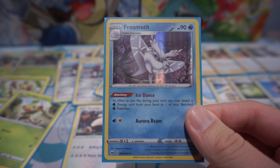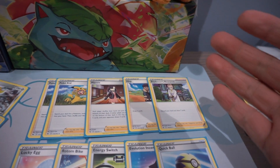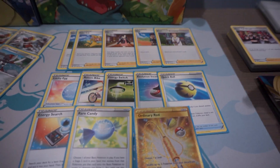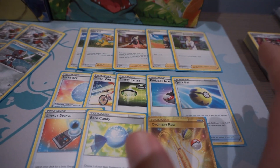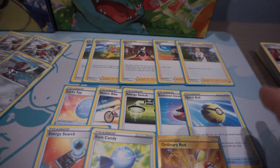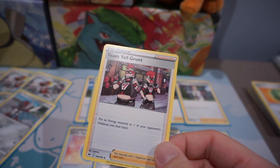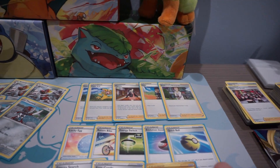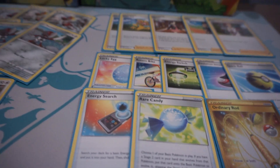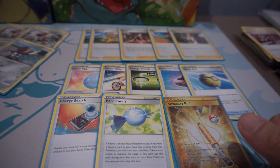Frostmoth paired with a water type attacker allows you to attach as many water type energies as you can from your hand — that's a good combo too. Everything in the supporter package I would suggest playing. The only cards I pulled and added were Rare Candy and Ordinary Rod. The only card I omitted was Team Yell Grunt — putting an energy attached to your opponent's Pokemon back into their hand is still disruption, but in pre-release you just gotta focus on yourself and make sure you're doing the best you can to keep your deck as consistent as possible.